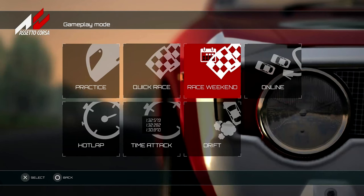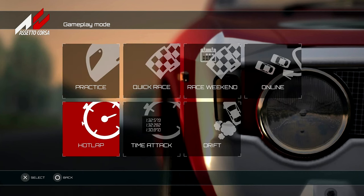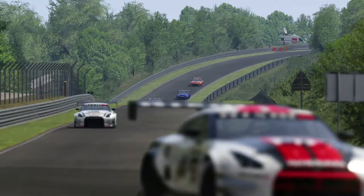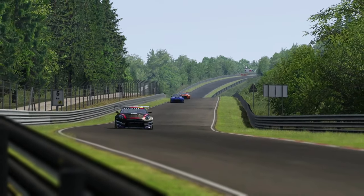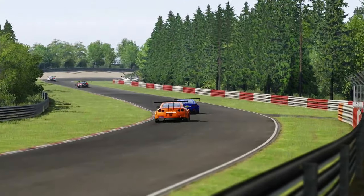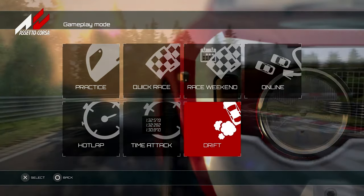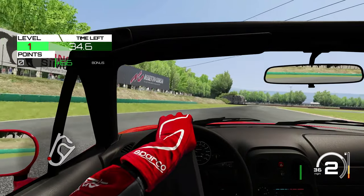Combining aspects of all the previously mentioned game modes is the general gameplay mode, where you can freely choose what to do — whether you want to practice, hot lap, time attack, or even start a quick race with the AI at whichever track and car combo you want. Unlike the PC version of the game, a drift mode is also present, where you're free to drift around on a few tracks and open roads available.